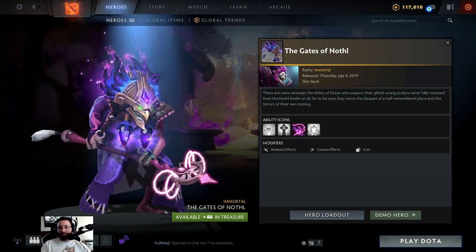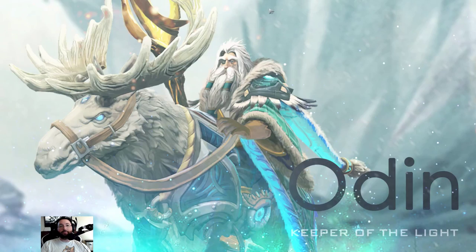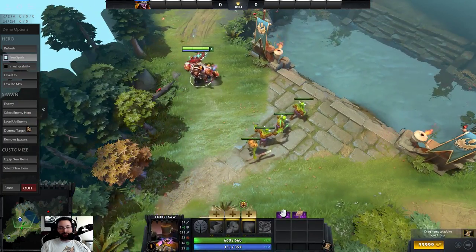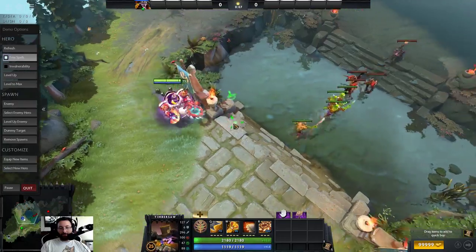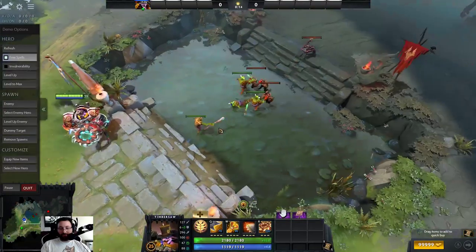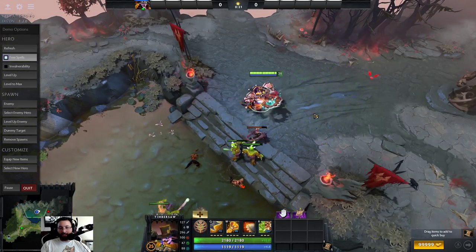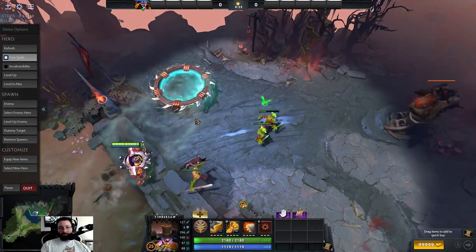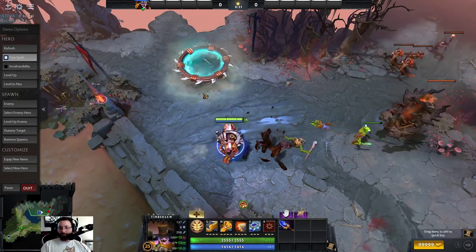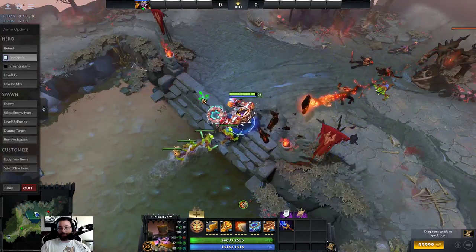Timbersaw Rectifier. This is an offhand item with custom chakram. Let's demo this bad boy. So offhand — right here. That looks pretty sick. Very cool, I like it. Let's get an Axe in there. They're different colors still — good, keeping with the theme. I like it.